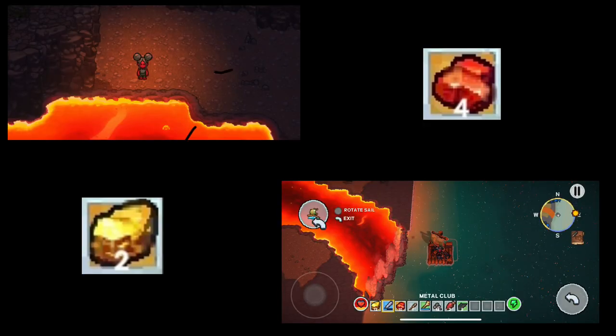In order to get the red gemstone and the gold ignit, you will need to go to a hotter region. As you can see in the images, those are the signs that you're in a hotter region. There's usually lava, black sand, and the ground is usually not grassy — it has gravel. So if you are looking for these two objects, here's a clip on how to find them.